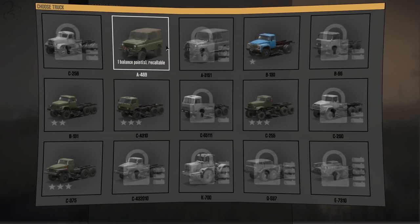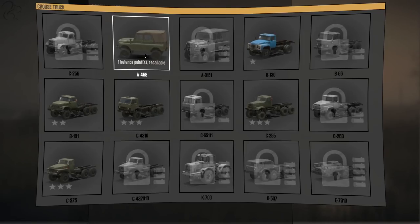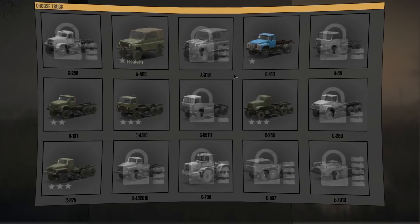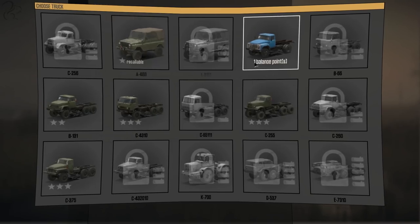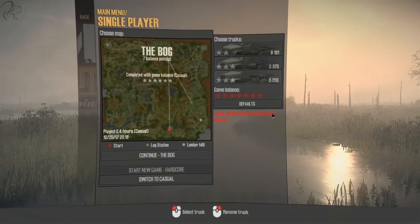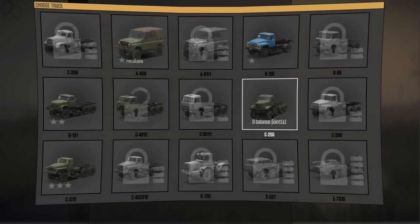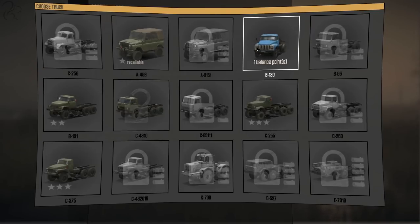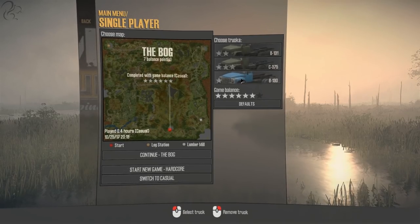One of these vehicles is kind of like a Land Rover — a Maz or something like that. They're all Russian so I don't know the names of them all. This one is recallable, so I think even in hardcore you can recall it back to the garage, whereas the others, if they get beached or damaged, you have to go and recover them with another vehicle. You can choose a different vehicle, and depending on what you choose — for example, a high-star vehicle breaks the game balance, so a two-star vehicle balances it back again.